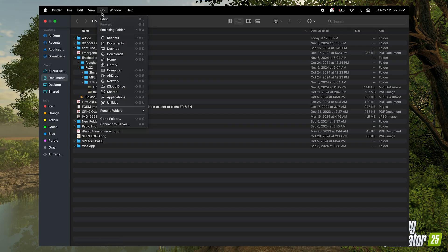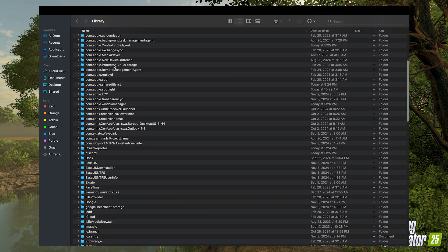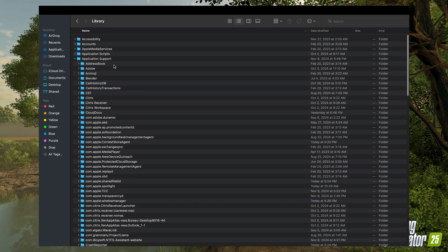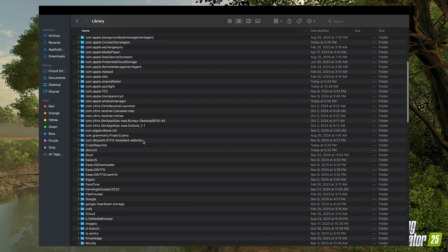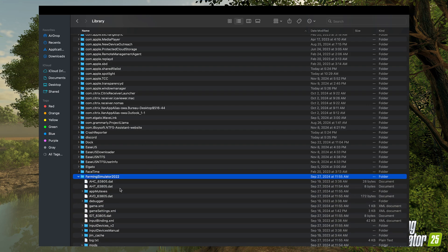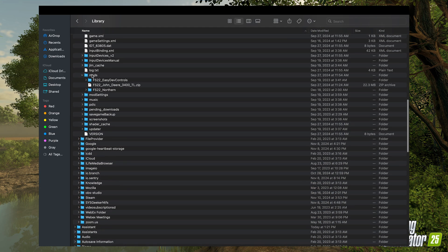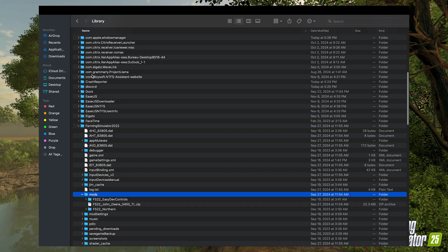If you are playing on Mac, go into your Finder and press and hold Go and Command to access Library. Inside your Library folder, go to Application Support and find the Farming Simulator file. It will be Farming Simulator 2025 — in this example we're using 2022 but it's exactly the same process. Open that folder and inside you'll see a mods folder — that is where you copy and paste all your downloaded mods.